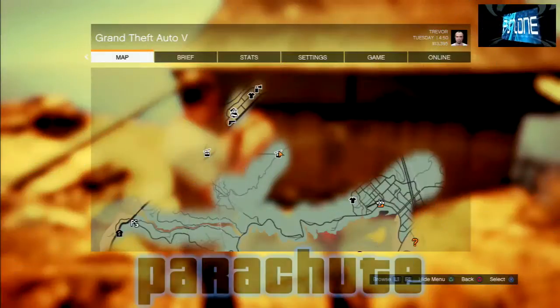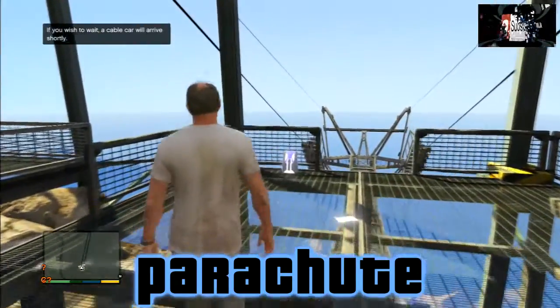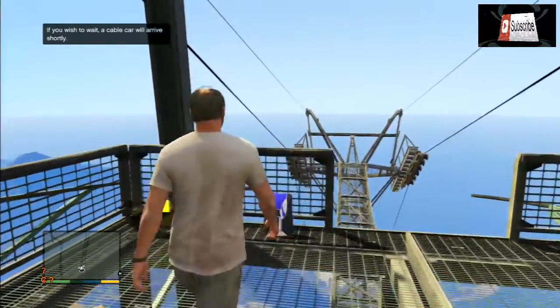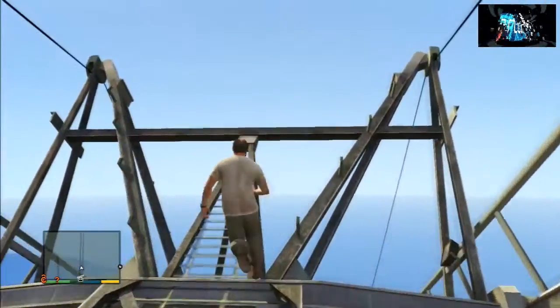Next I'm going to be moving on to the parachute. What you want to do is go to the cable car on the map, then you'll find the parachute up there. You can actually jump off this massive pylon thing, which is pretty fun.